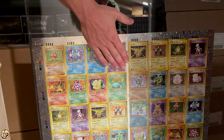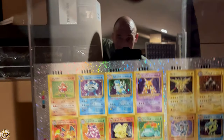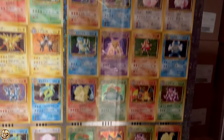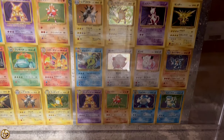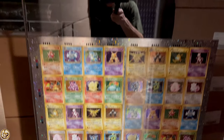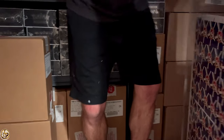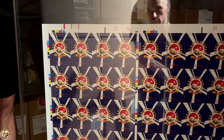And then this is a full Japanese uncut sheet. Generally you find them in sections like this, but this is all four sections for the full sheet. This is how Japanese looks. I know Team Rocket is just like this too. I like the hollow on it.